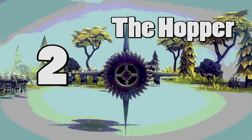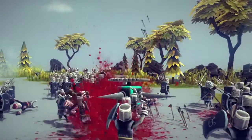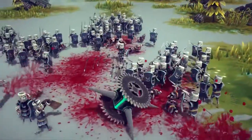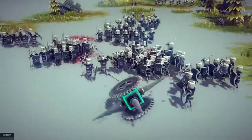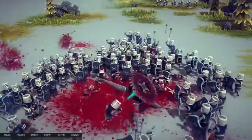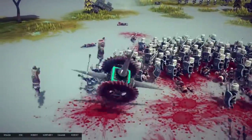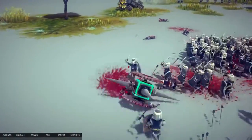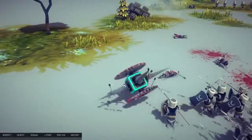Number two is perhaps one of my favorites out of the bunch. It's called the hopper because it hops around and stabs with its little pointy devices. At full speed this thing is a monster — it just terrorizes guys with shields with its bouncing and stabbing abilities. Okay, it's just spinning out of control.